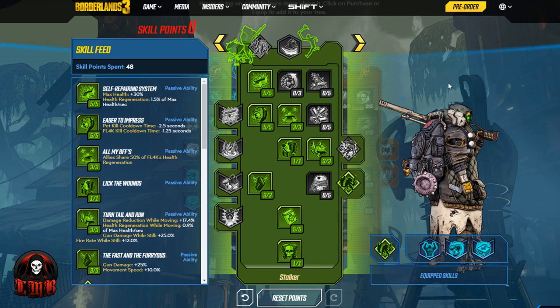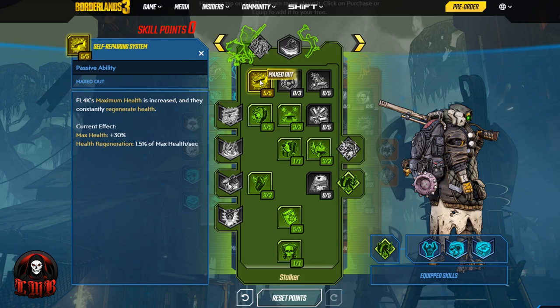As you can see here, the Stalker Tree is where we have a lot of our skill points because the Stalker Tree has a lot of the survivability skills that you would want with Fl4k. So even if you don't go for this build but want to add some survivability perks, the Stalker Tree is definitely the place to start. We start at Self-Repairing System — Fl4k's maximum health is increased and they constantly regenerate health. Usually you don't see a lot of skills that do health regen and max health buff, so the fact that those two are combined is great.